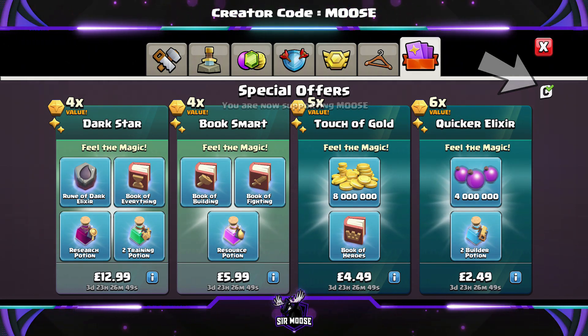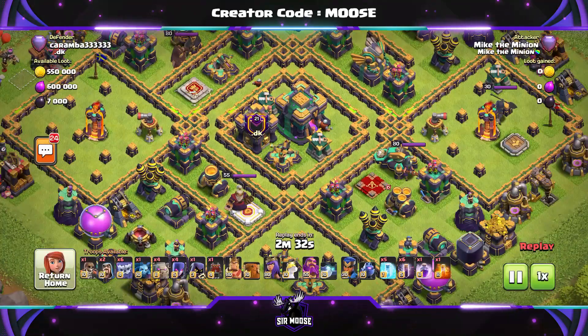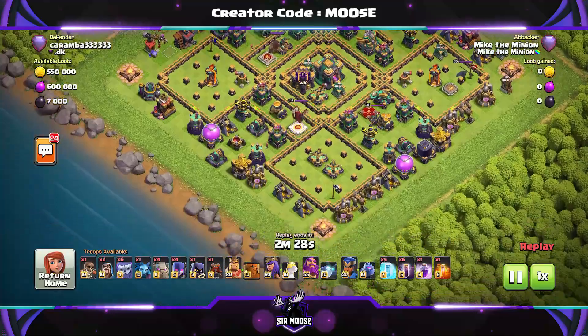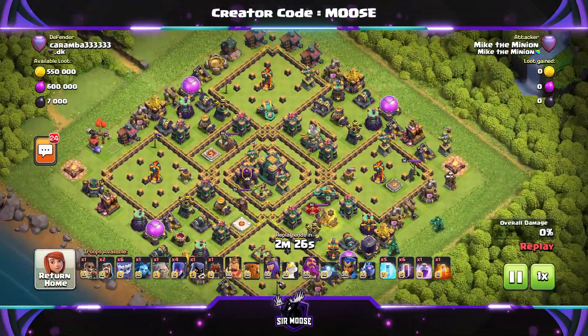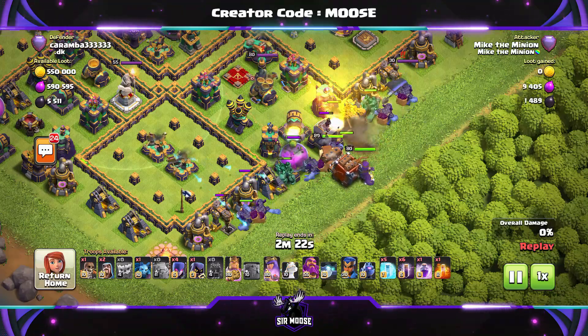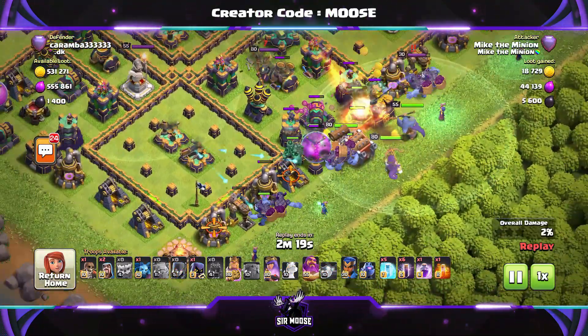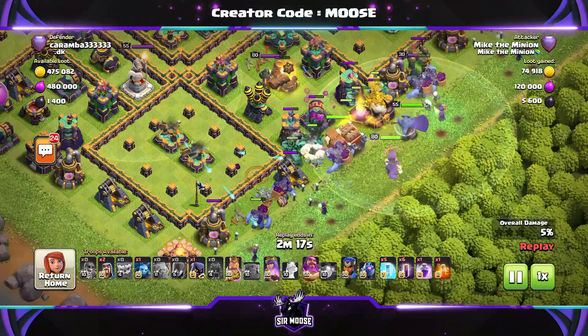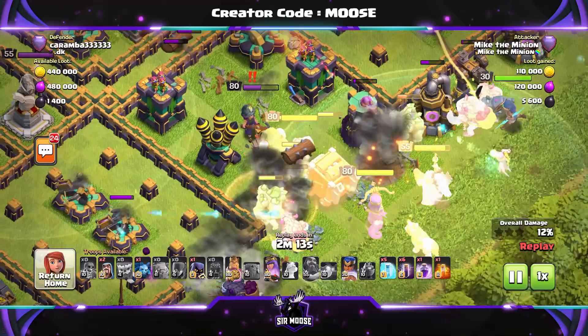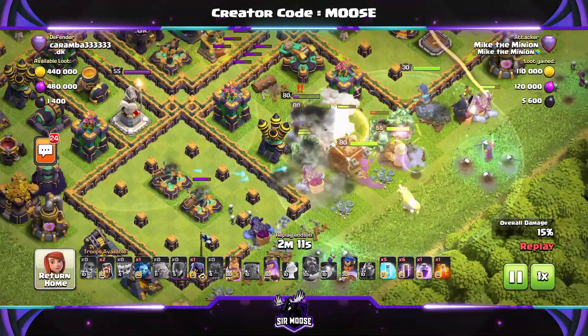Let's jump into our first replay now. Through the clouds we go. This is an interesting-looking base — Town Hall, Clan Castle and a little Expo in there as well. Expo's on the left, single-target Inferno's on the right. We're just going to go full spam attack here. Golems first, then the Yetis, Heroes and Log Launcher in the centre, which is sort of on the left to help funnel the base. We've used a Super Wall Breaker to open up the compartment with the Expo in.